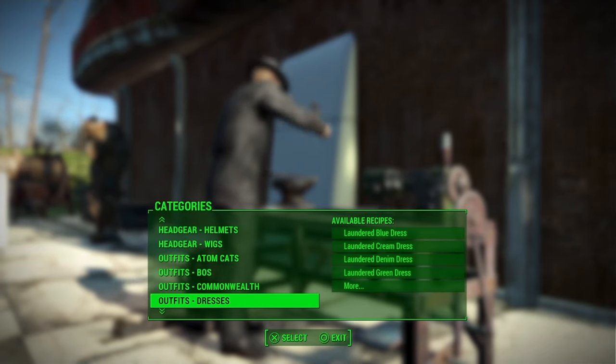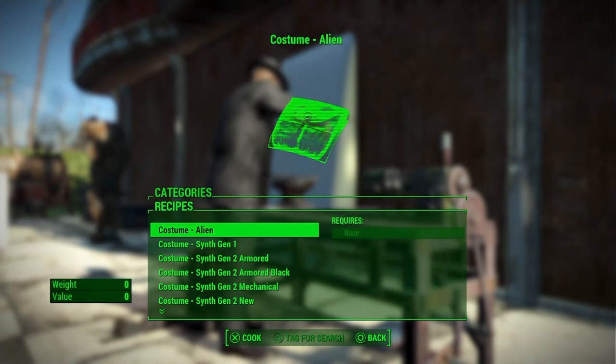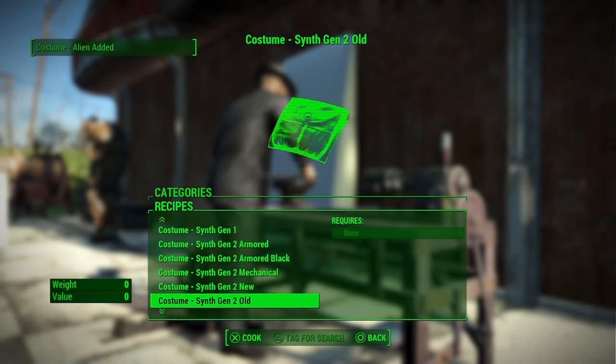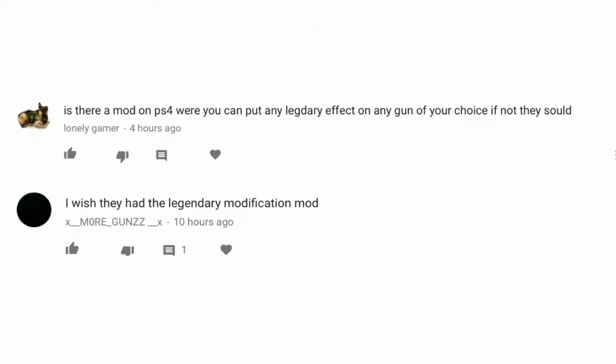If you enjoy this video then drop a like below, and if you're new around here then subscribe because I make a Fallout video every single day. The reason I'm making this video is because I got a few questions on my last videos asking if there's a mod which can get any legendary effect on any weapon. Up to now, no there isn't — hopefully one will be made. What I'm going to be showing you in this video is two methods to try and get your specific legendary weapon or item.